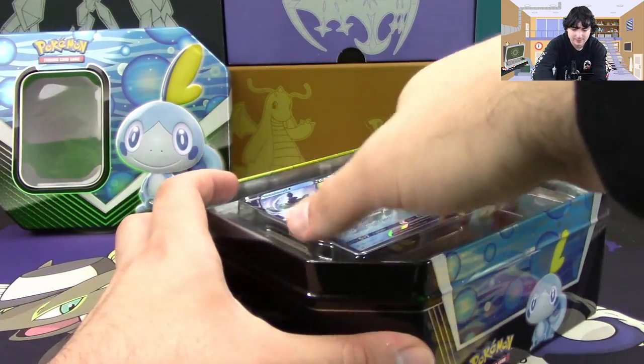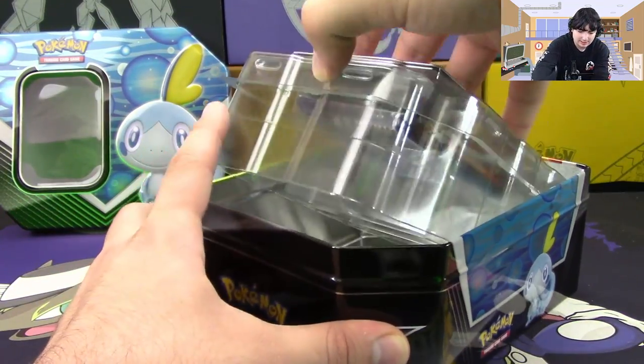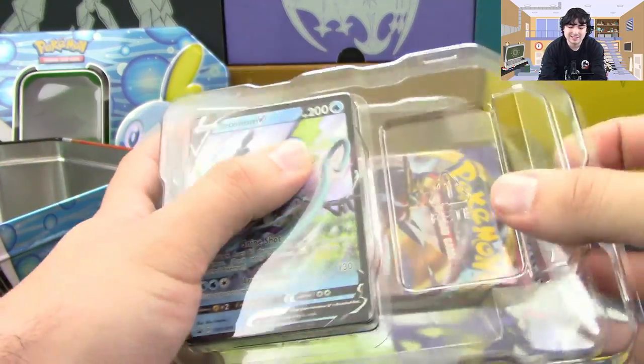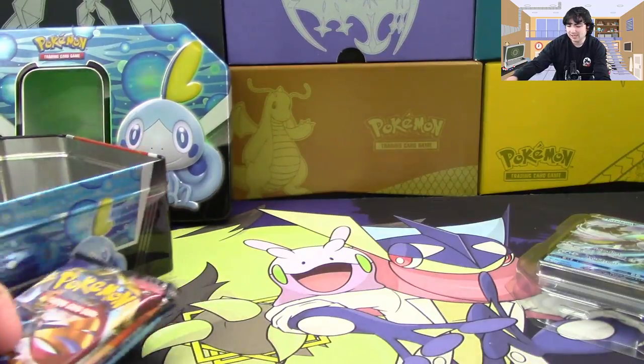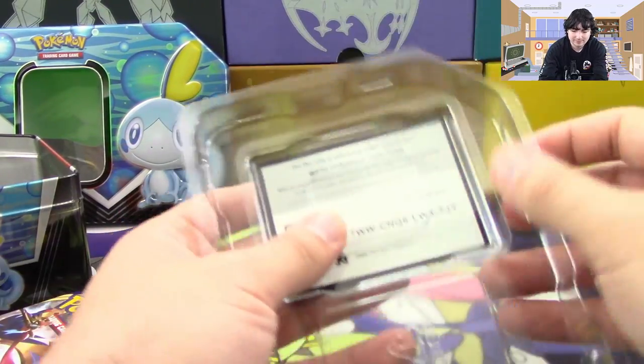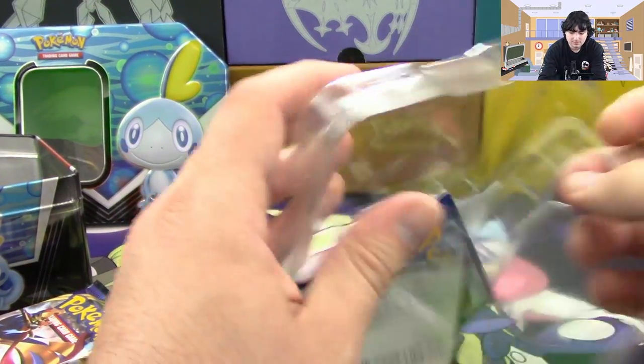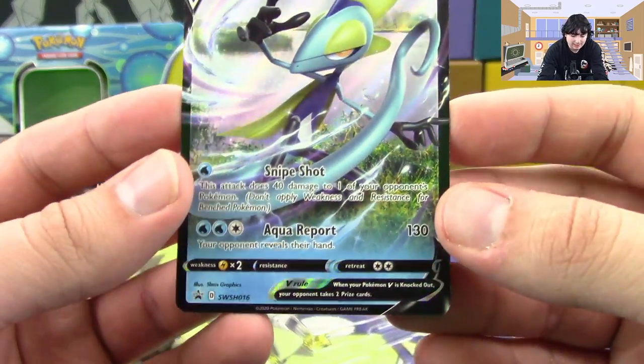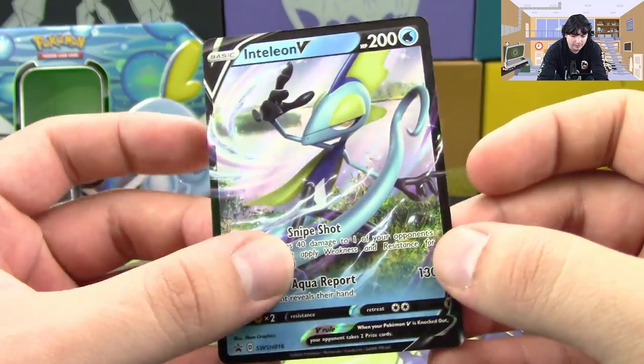Let's go ahead and get this all out. It's still a little odd to me not seeing GX markers with these kinds of tins, but I'll get over it. And of course we do get our promo card here — the Inteleon V. Love that artwork right there.